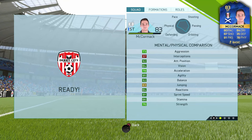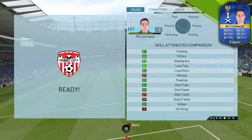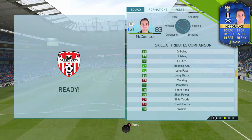Moving on to the skill attributes, once again some decent stats to talk about. 85 ball control is pretty awesome, he's got 87 finishing and he is pretty clinical in game. 91 shot power definitely helps that as well, and he's got a 4-star weak foot so he can shoot really well off both feet.